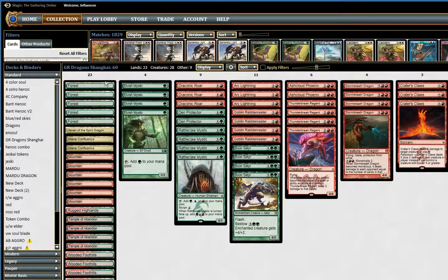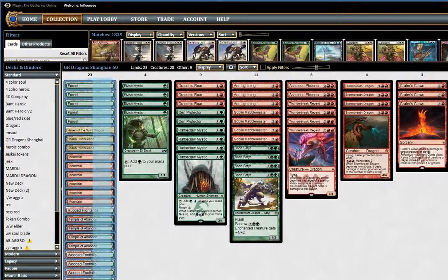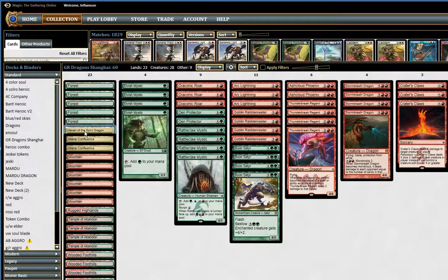The mana base is pretty straightforward. It has a one-off Haven of the Spirit Dragon, just to be able to get back your Thunderbreak Regents and/or Stormbred Dragons if you kind of run out of gas late game. And maybe if you don't have double red to cast these, it will do that also. It's a pretty nice card, a nice one-off.